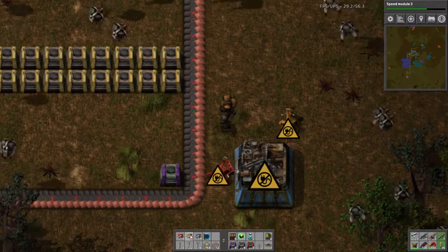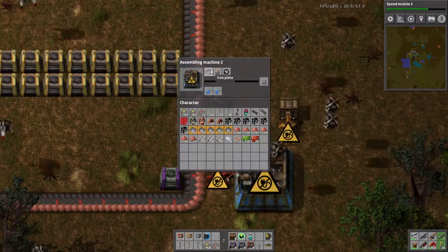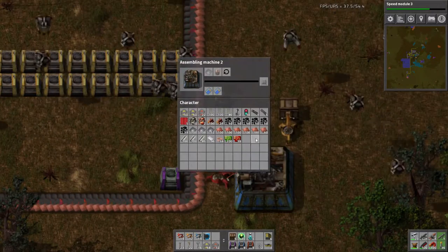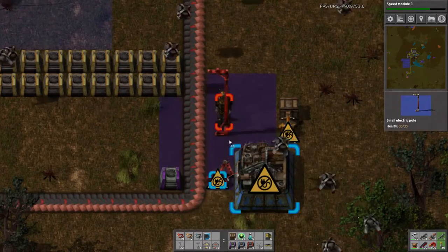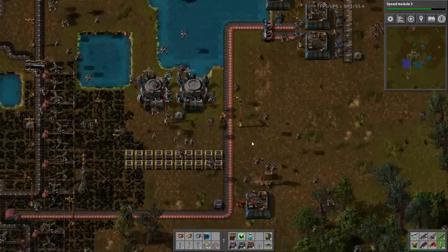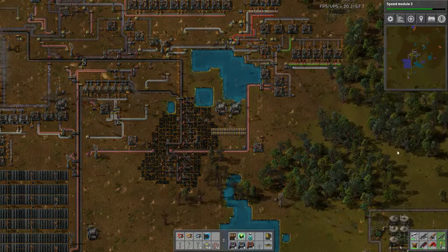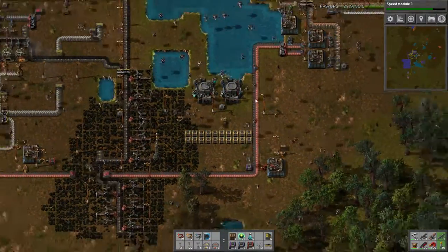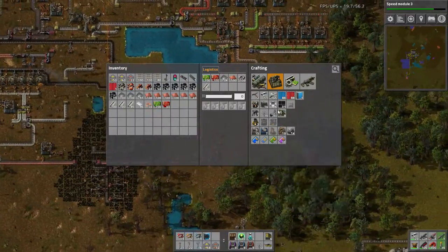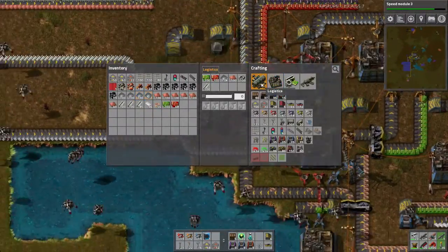We're going to set an assembly machine to craft this stuff for us — I'm going to give it an input. It requires two iron plates. Electricity is back up and running, these guys are getting sorted. That's why that's a central hub — because of the amount of iron there. Look, these guys are still waiting to get charged — wow, look at all those guys. This is what I was worried about.